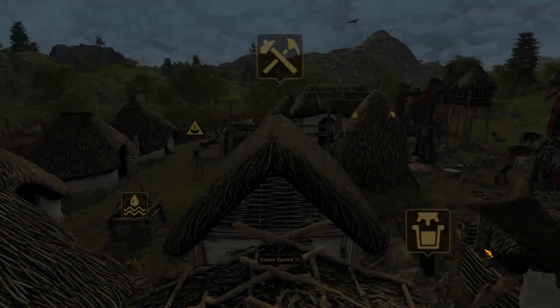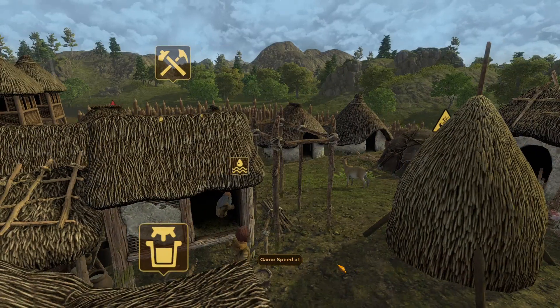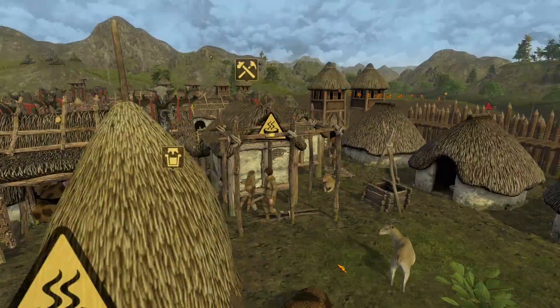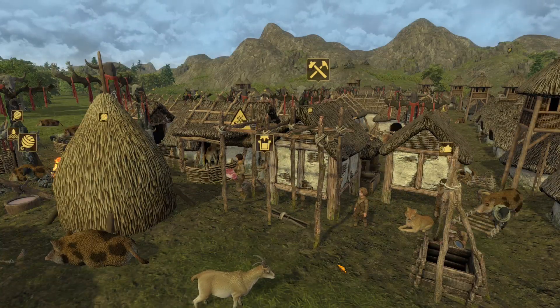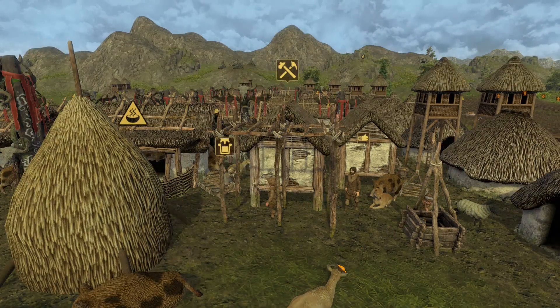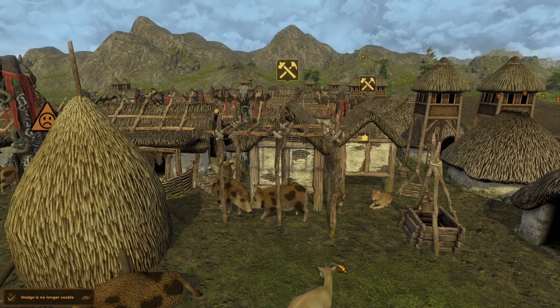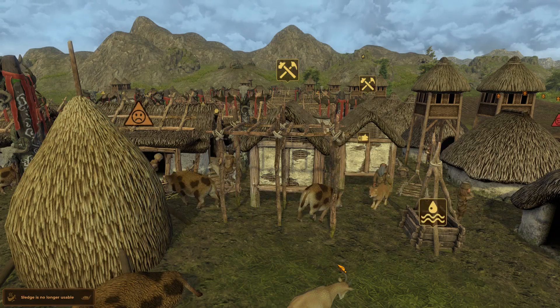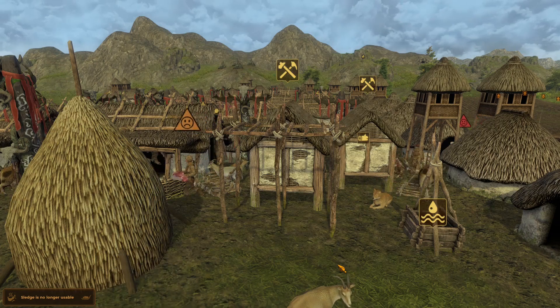I have actually made a mistake on your screen — there are six houses in a row instead of five. I will correct it later. There should be five houses and then two towers; I did not notice it while building.